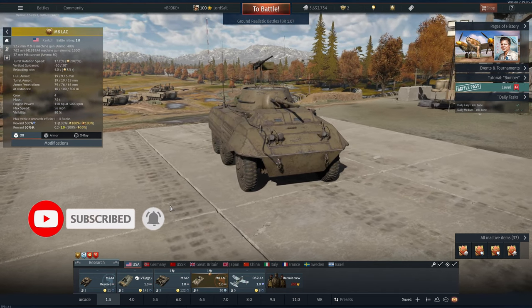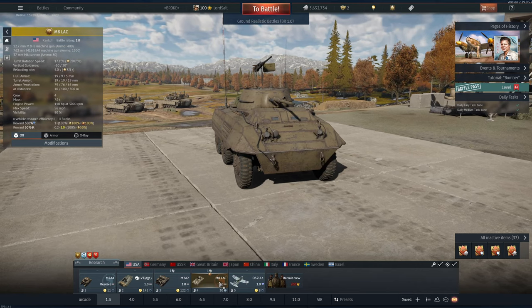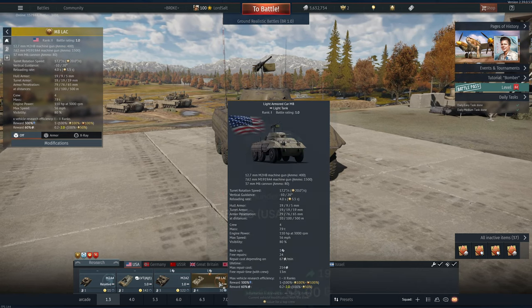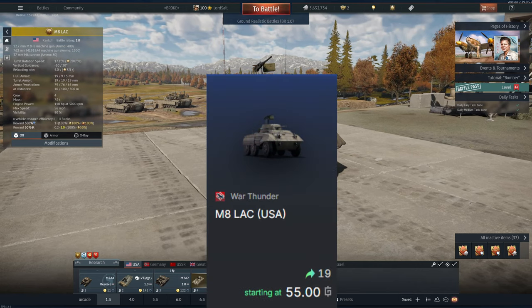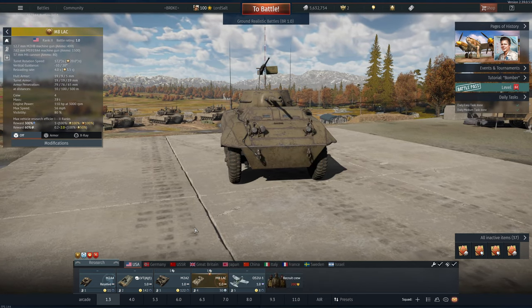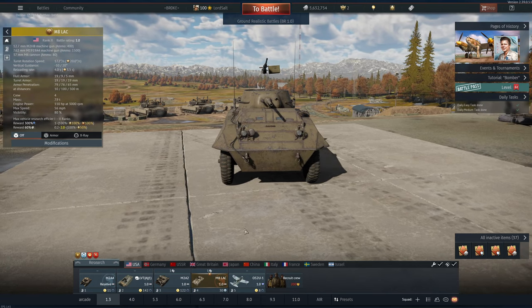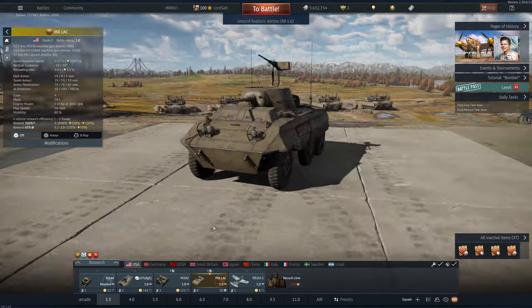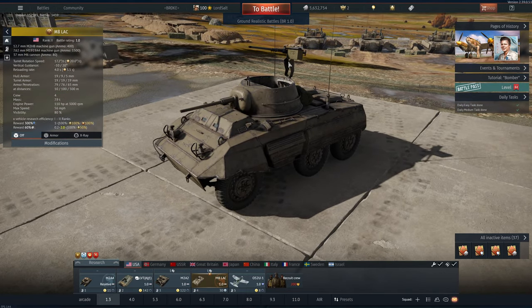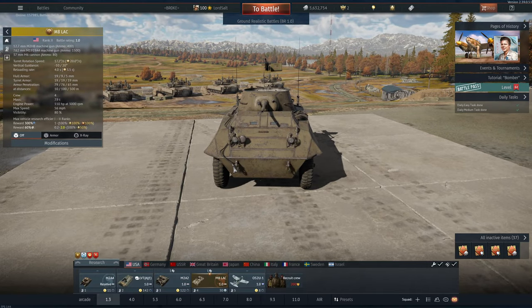There is a version of this in the Chinese tech tree which you can get. However, for this one, it's a premium vehicle and it's also $60 on the Gaijin marketplace. So if you're looking to pick this up for whatever reason, I don't recommend spending $60 on a rank 1 vehicle — you can spend your money on infinitely better things. But it is interesting as it is a wheeled vehicle and it also gets a 50 cal machine gun, which is very good for penning the light armor on tanks.